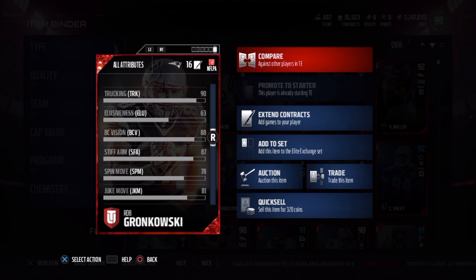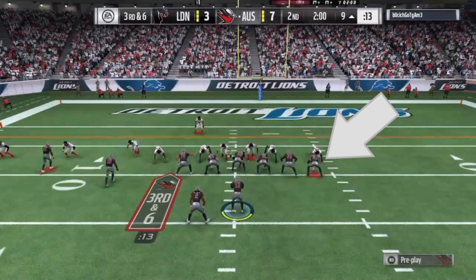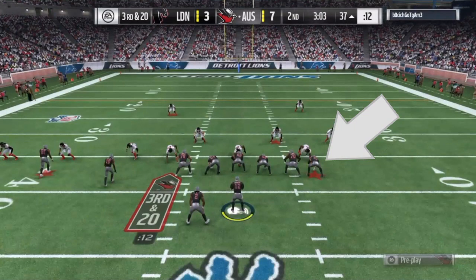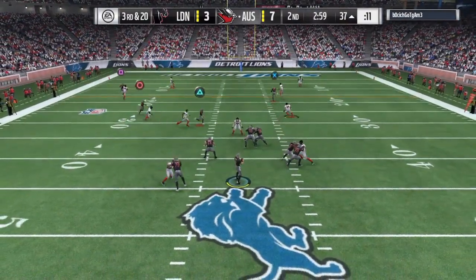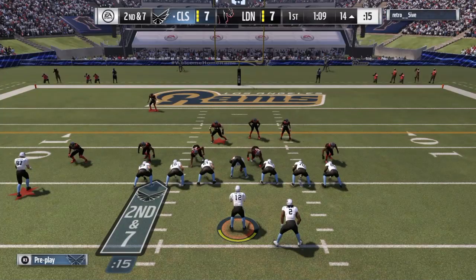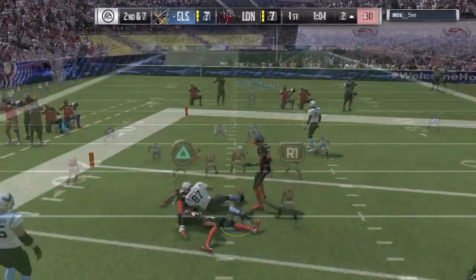The first thing I wanted to test was his route running. A lot of people put tight ends on the line, sometimes out wide — I tried both. You can see right here I put him on the line first to test the route running, and you can see his speed kicking in a little. He's not the fastest but he's got just enough to get separation. On 3rd and 20, sending him on an out route, look at the separation he gets. You can also put him out wide — he's 6'6, so throwing the ball high is absolutely an option. Pretty decent route runner overall.